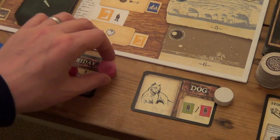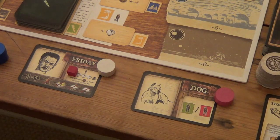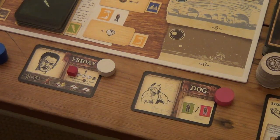Before we start, I want to make one quick change. Frida's white, the dog is pink — that's what it says in the rule book. I placed them down the wrong way, so if we start right, we'll stay right, and hopefully that won't cause any confusion for us beginners.